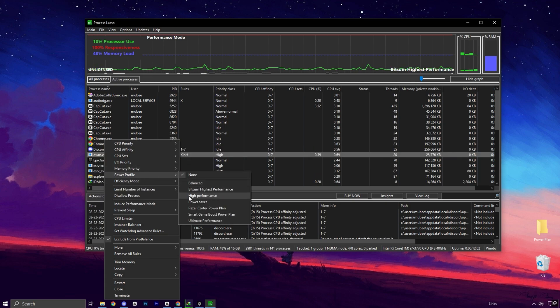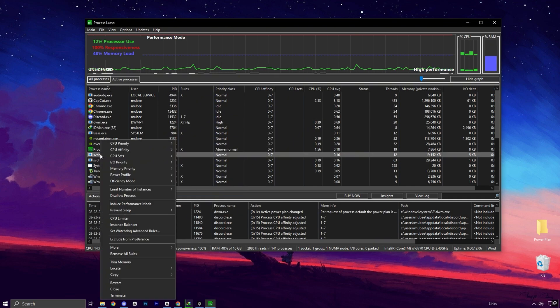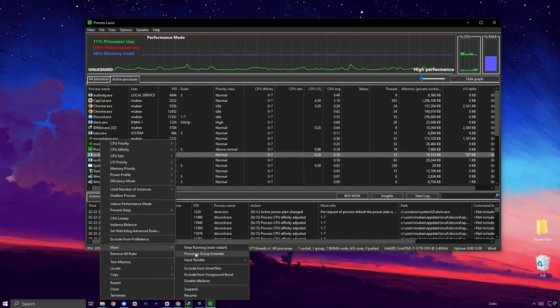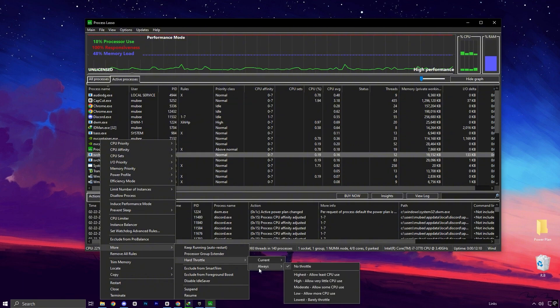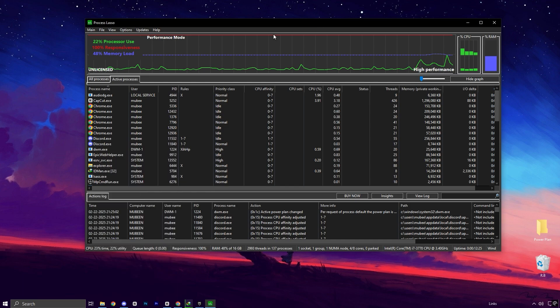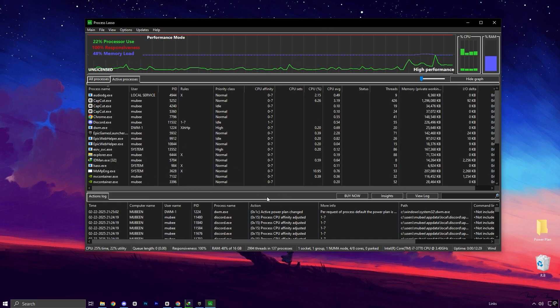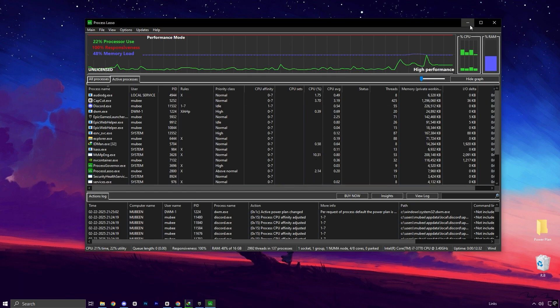Make sure your power settings are optimized for maximum performance. Right-click the Fortnite executable, go to the More tab, and set Hard Throttle to No Throttle to avoid slowdowns during intense gameplay. Finally, make sure Fortnite is excluded from Pro Balance Mode to avoid interference from other processes, and turn off the Idle Saver option. Once you've made all these changes, minimize the Process Lasso tool — it will continue running in the background to ensure Fortnite always has the best possible performance every time you start your PC.